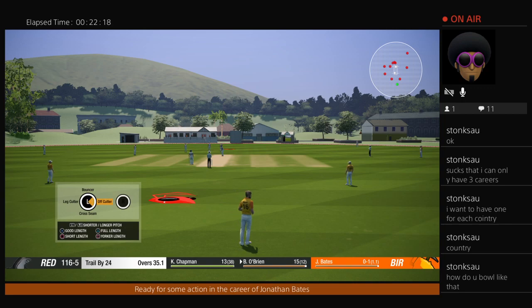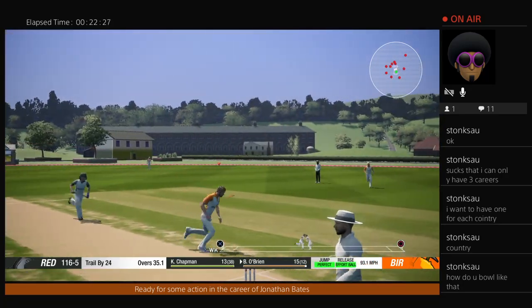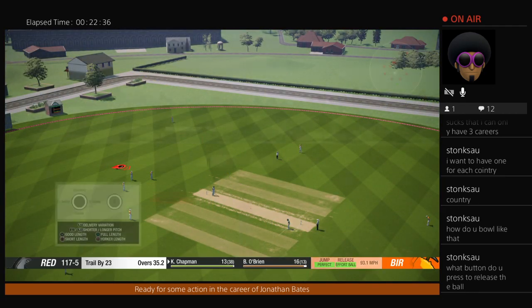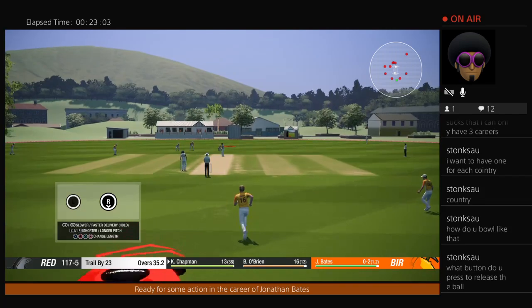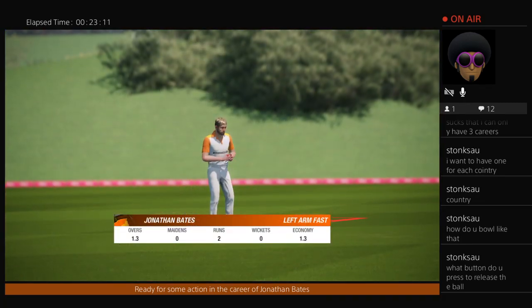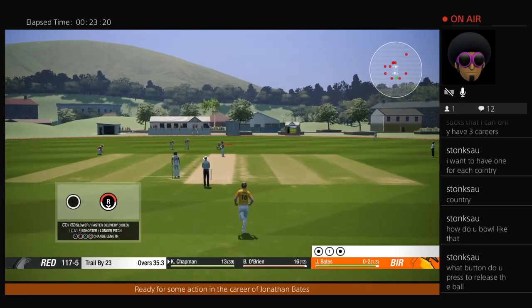I've got to let a wicket come through. Come on, baits. Probably when I'm running in, I'm using the left-hand analogue stick to get the seam angle. So if I just want to choose a standard ball, I'll lean the left-hand analogue stick up and I can sort of rotate it left and right just to get that seam angle. I'll choose my type of ball — a good length — and the right-hand analogue stick: as the meter's going down, press down to jump, and then press up to release the ball.